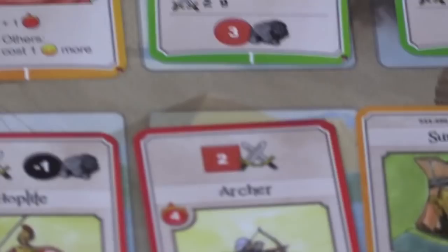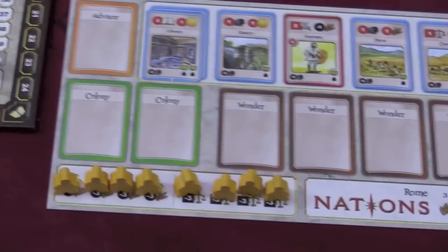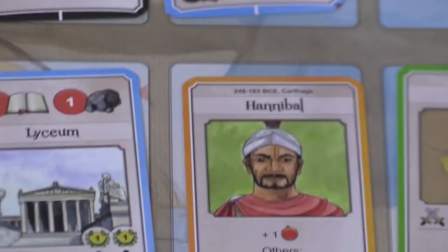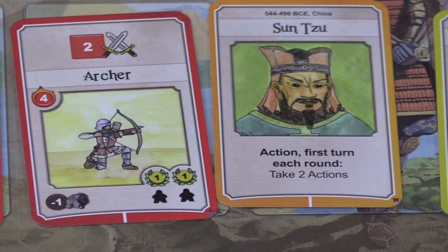Once you conquer a colony, it's going to give you a bonus, and you have a spot on your player board to put two colonies. Above the colonies you'll notice an advisor slot. You might want to buy an advisor as the game progresses, and you'll probably replace them with other advisors. Each advisor will give you special abilities. For example, Cyrus the Great: if you buy a colony this round, you'll get an extra three dollars. While Sun Tzu: each turn, when you take your first action, you get to take two actions in a row, which can be a big deal.